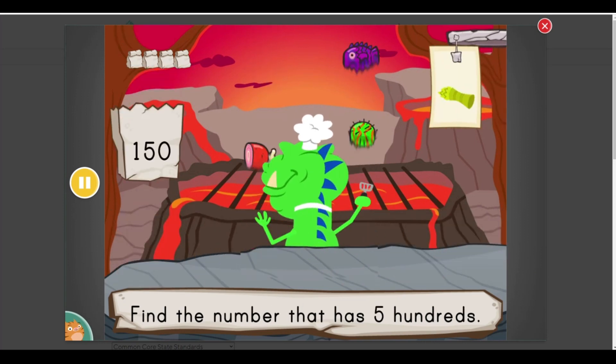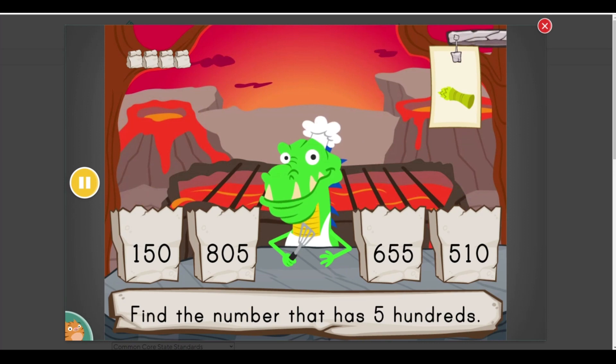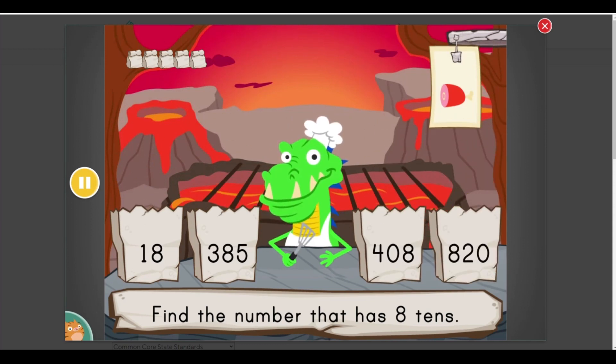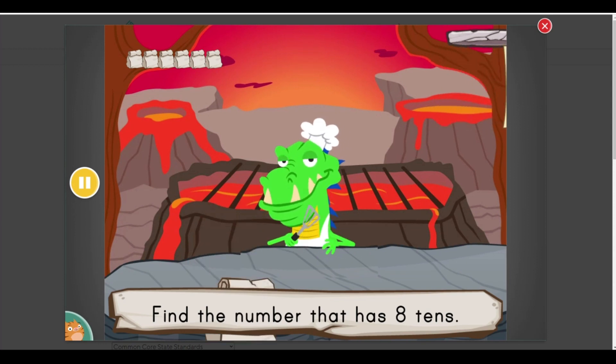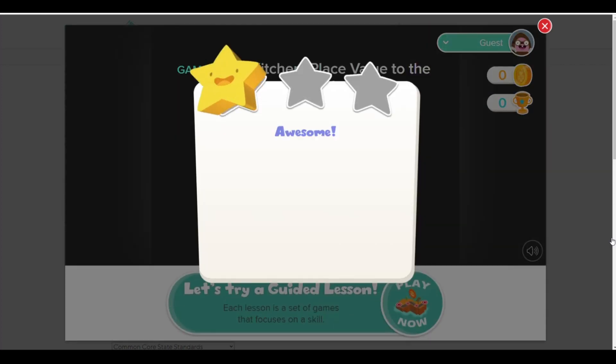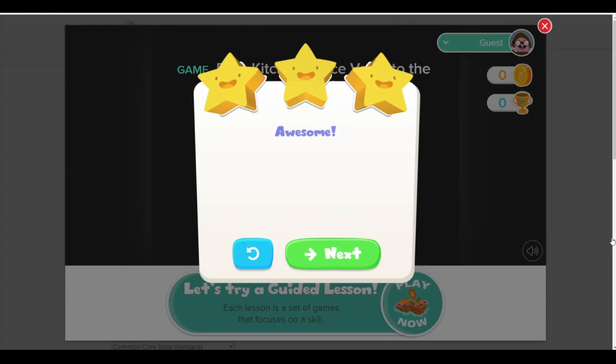Find a number that has... five hundreds. Find a number that has... eight tens. Woo! That was some speedy counting. You filled six orders. Awesome!